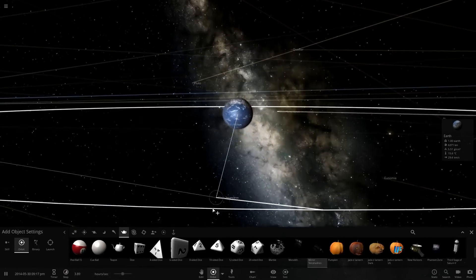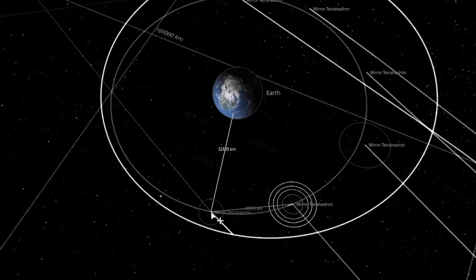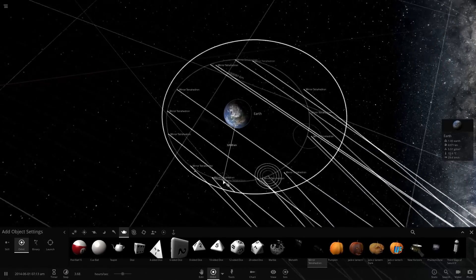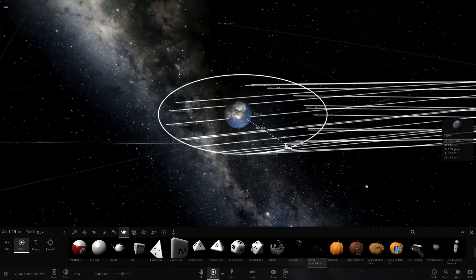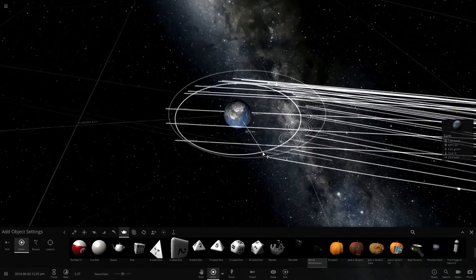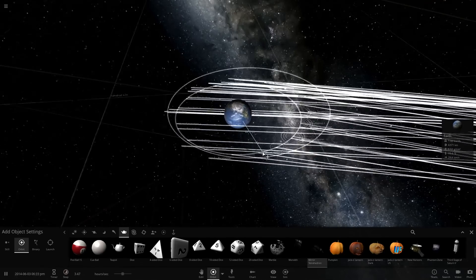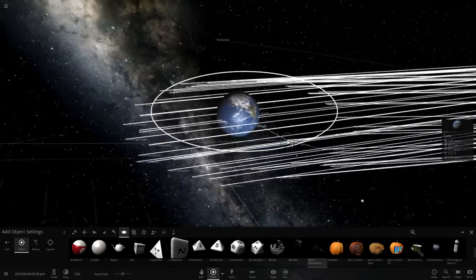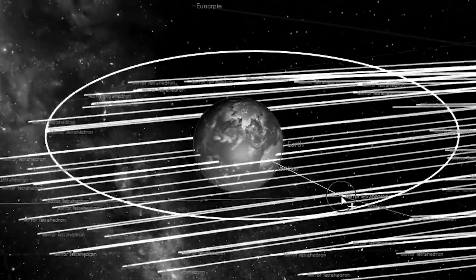So the tetrahedron is pretty special in this game because not only is it unbreakable and completely indestructible, it also has a very interesting property, which is that it essentially can absorb any other object without it breaking. So what happened in the last episode was that as I was placing tons of tetrahedrons around the earth, one of those just gained mass by absorbing other tetrahedrons and essentially became bigger than the earth and destroyed it.